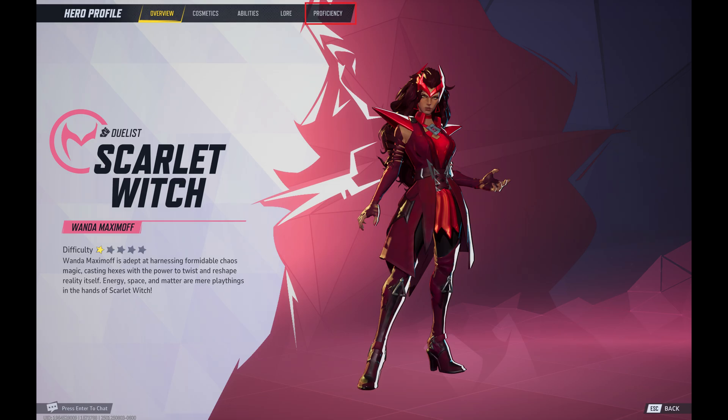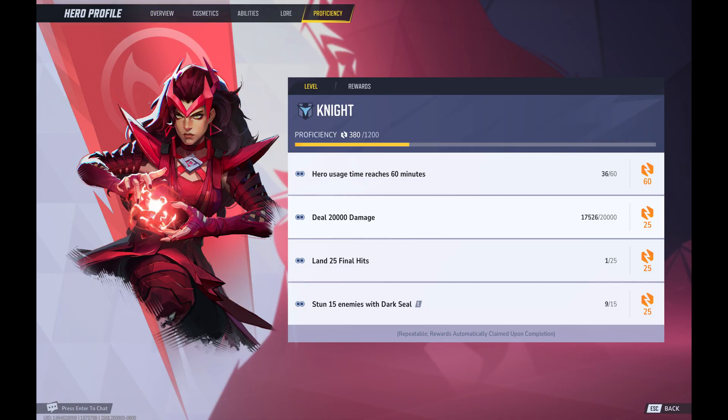Step 3. Click Proficiency in the menu at the top of this screen. A window opens that shows you your hero level information. This is where you can see your current proficiency with that character, and how many more points you need to earn before you can level up.